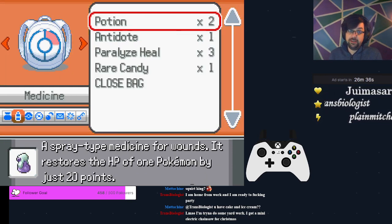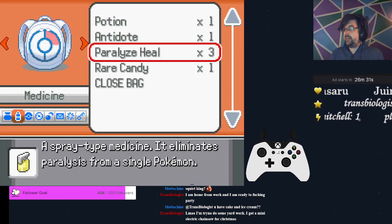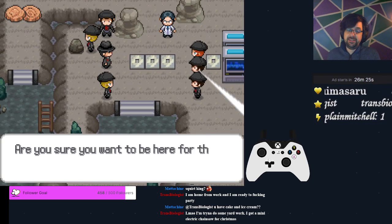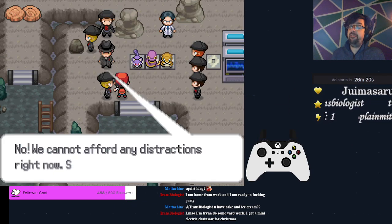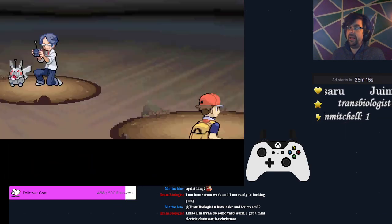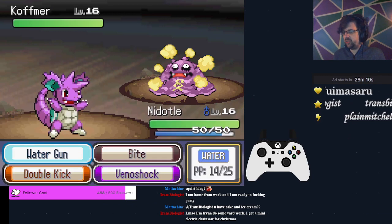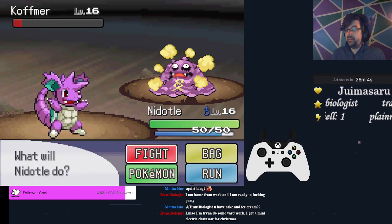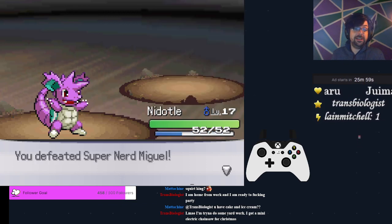We only have two potions after healing post-evolution. We're going to use that potion to get back to being topped off and then use a Paralyze Heal. The next fight is against the Scientist — he's going to be a little bit of a problem because he has a very tanky mon: a Koffing head with a Grimer body, and it knows Assurance. So we'll be hit for a fairly sizable chunk here and there. Only thing we can do is Water Gun and hope that we don't get Smokescreened into oblivion.